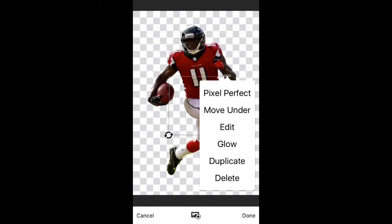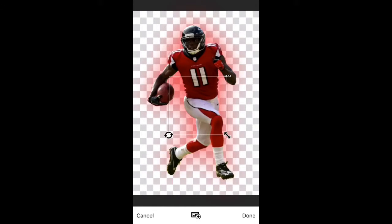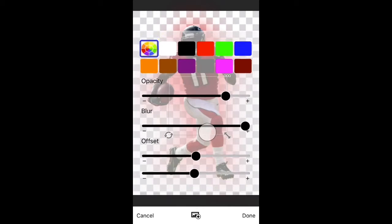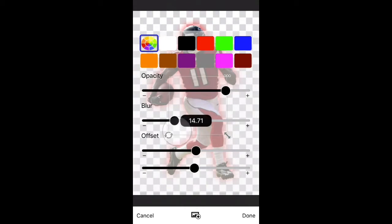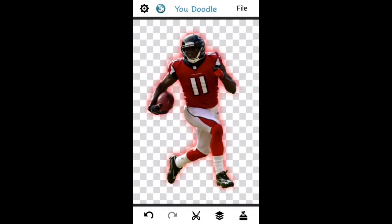Now tap these three dots in the top right corner of the box, push glow, and I'm going to go ahead and do red to match his red uniform. You can adjust the size of it like this — you can make it just kind of a glowing background, or you can shrink it back down. I like it like this honestly, so I'm gonna go ahead and leave it like that. Push done.